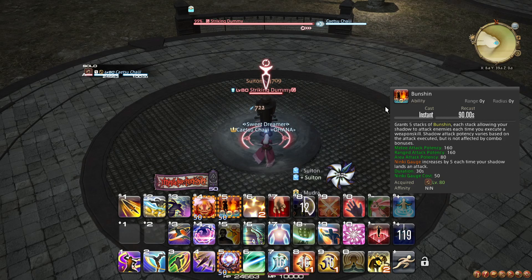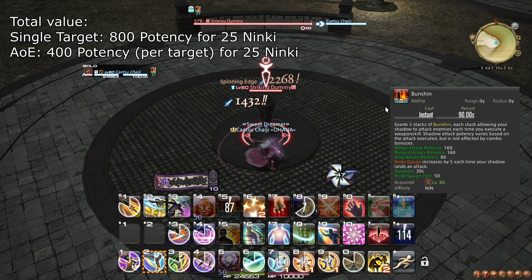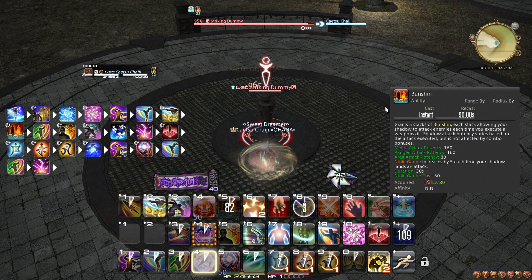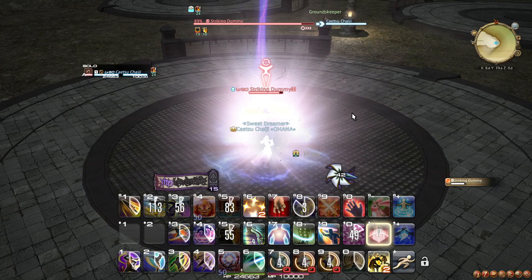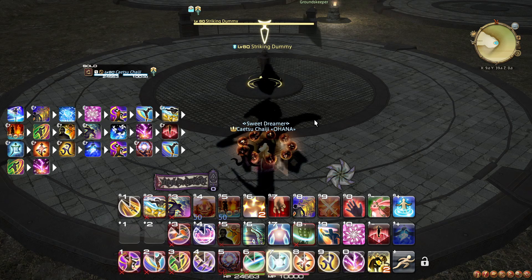At level 78, Aeolian Edge and Armor Crush are upgraded to grant 5 extra Ninki. This does not really change your rotation. At level 80, you learn the ability Bunshin, which at the cost of 50 Ninki makes your 5 next weapon skills do extra damage. It also adds an extra 5 Ninki on each of these weapon skills when used. This should be used on cooldown, even though the cooldown will mean it often will be used separately from your other damage-boosting cooldowns. Since level 70, Meisui and Enhanced Kasatsu have improved the way you can work around ninjutsus further. You now generate even more Ninki, and Bunshin both improves your Ninki generation while active and boosts your weapon skill potencies.